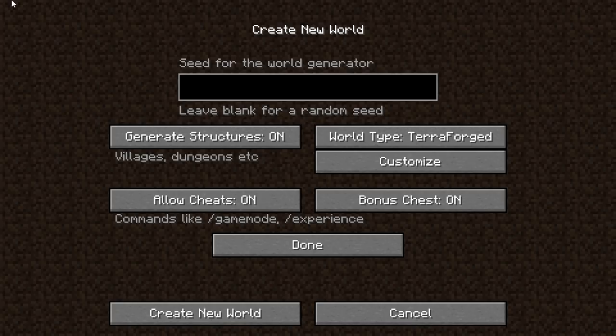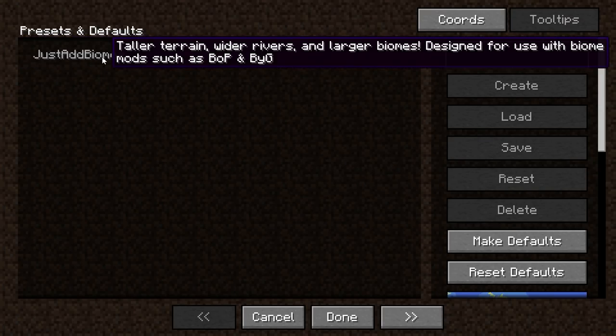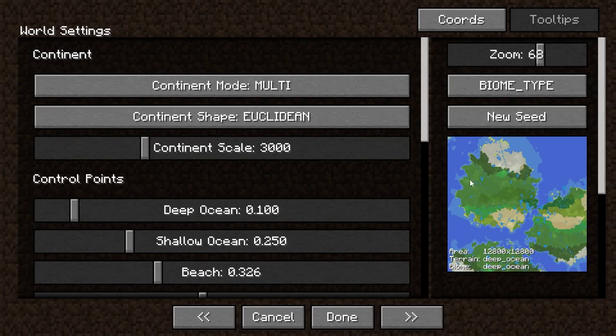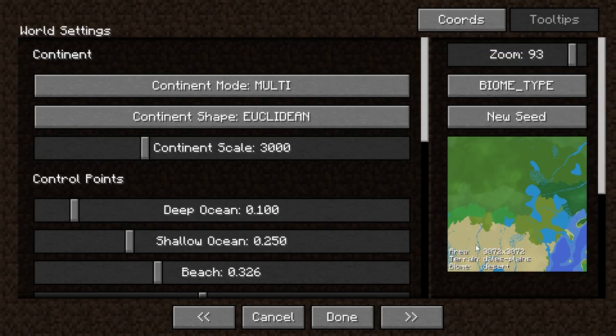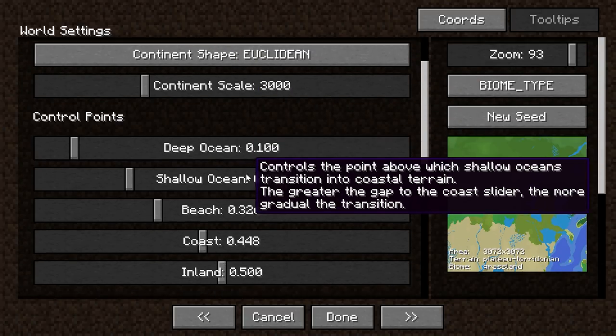This next Minecraft mod is called TerraForged. I've done a video on this before but I'm including it because it is a world gen mod. On the loading screen you choose the TerraForged world type, click customize, and it works with Biomes O' Plenty and Oh The Biomes You'll Go. You can view a little preview of what your world will look like — it has rivers, and you can change all of this stuff.